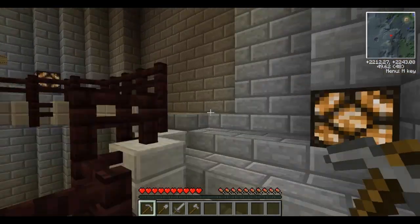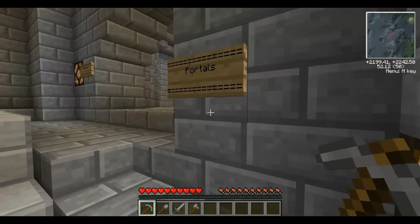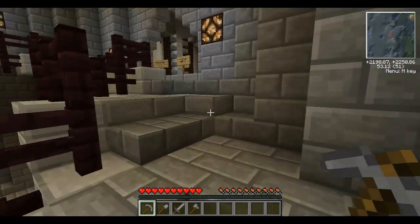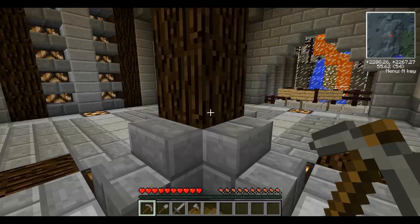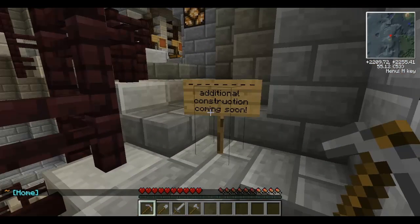They are also working on a market, which I believe is right up here. Now this is the portal room — this is how you get into the wild and we'll go out there in just a second. This is the spawn market. Now it's currently empty; there's not much else in here.